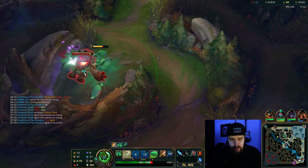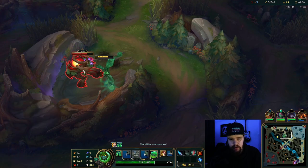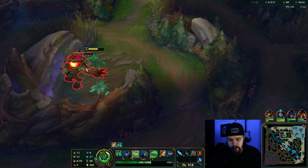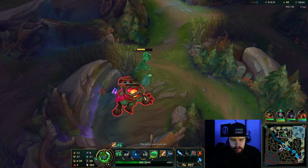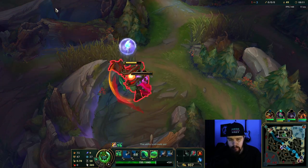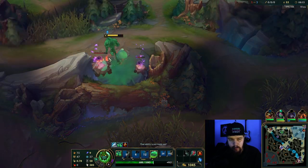We saw the enemy jungler on bot lane just now, which could mean we might be able to take his blue buff potentially. The question is whether I want to go for that or not, because my wave positioning on the top side really isn't good enough to go for a play like that, so I probably wouldn't.